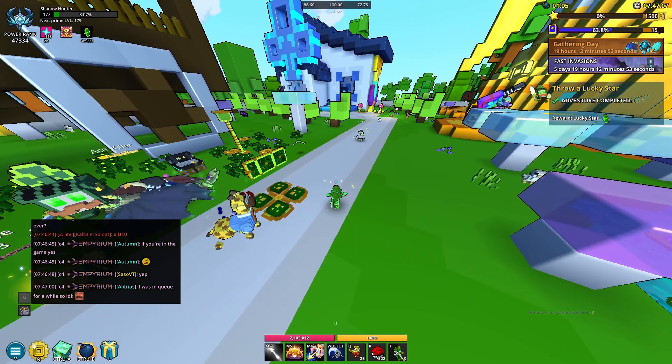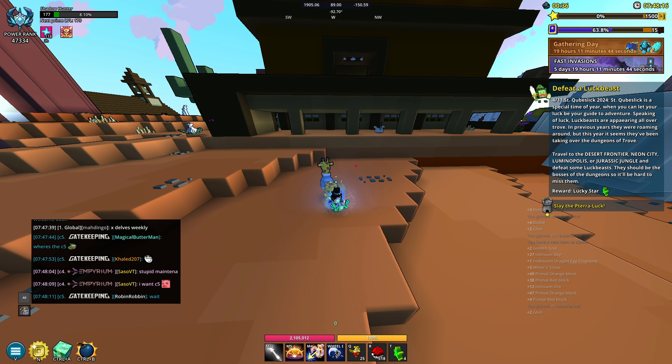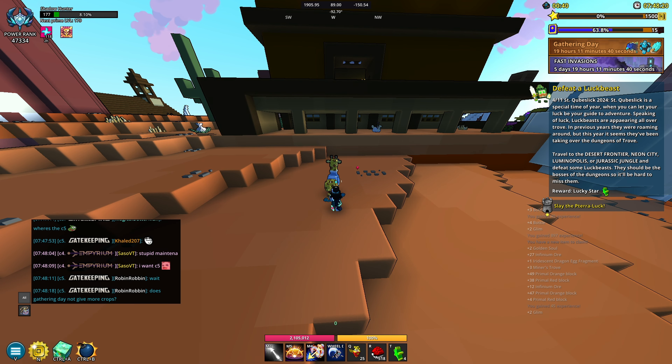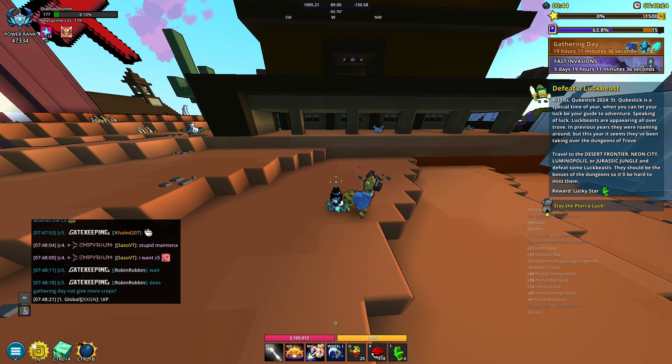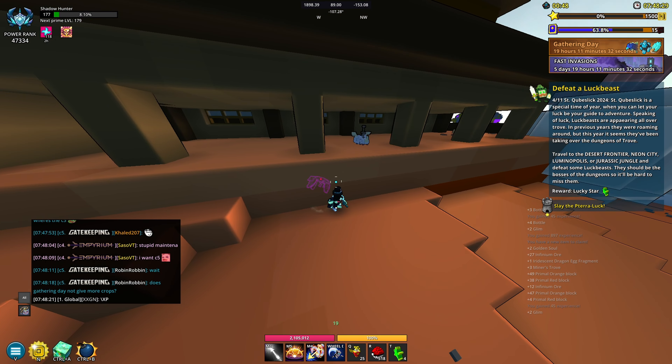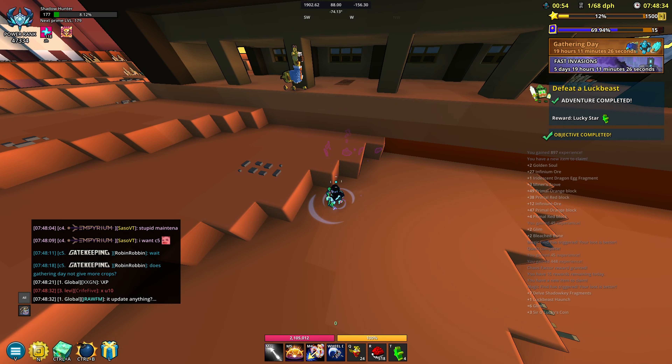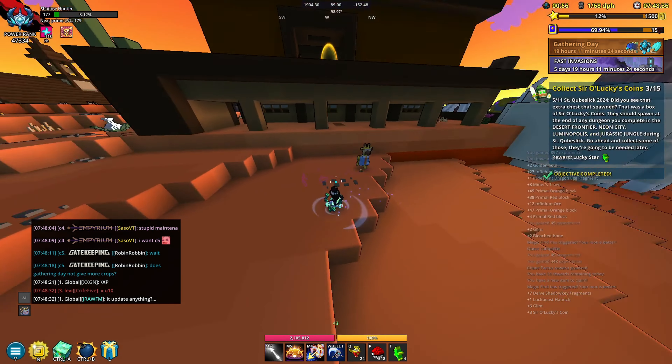For step number four we have to defeat a luck beast. It looks like we have to travel to either the desert, neon city, or Luminopolis. I'm at the desert — and looks like they're in any dungeon. I found one pretty easily.